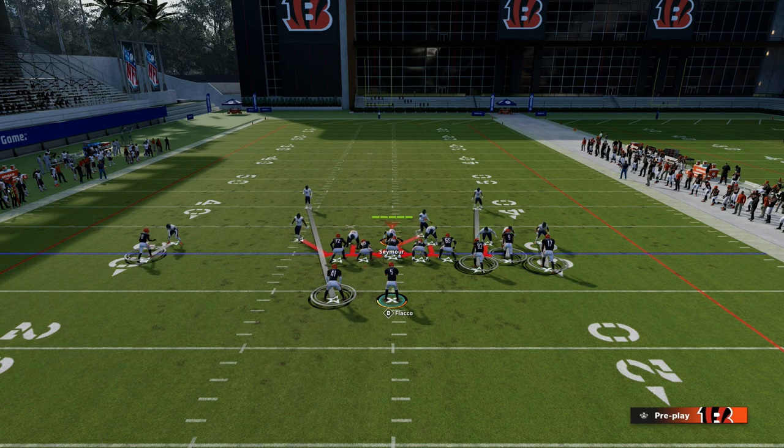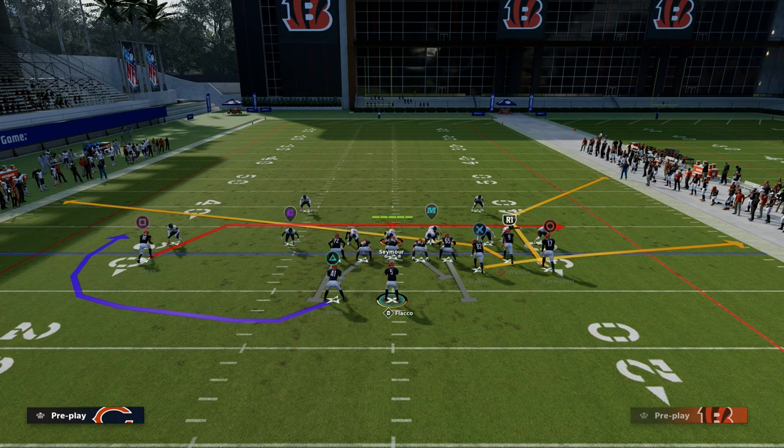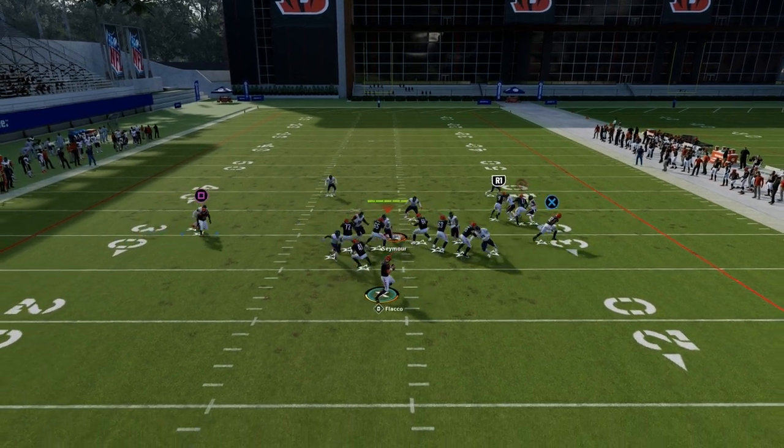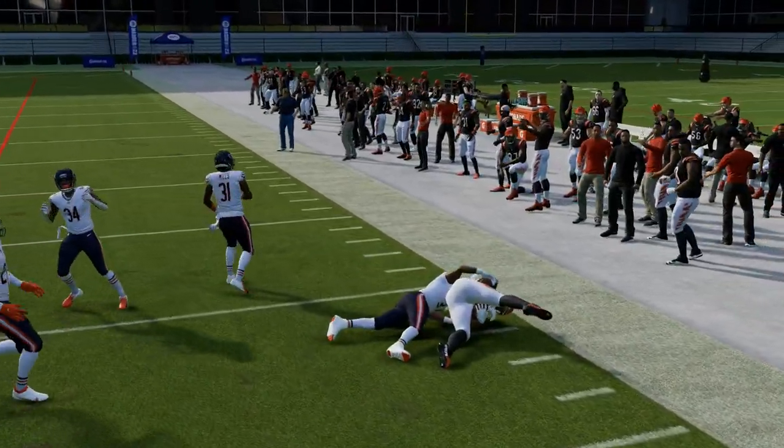Let me show you something that people will do. If you're getting cover zero pressure and they're playing you in man coverage, all you're going to do is just streak and quick snap this. Your tight end will be wide open. You can break a tackle and get up about three to seven yards.